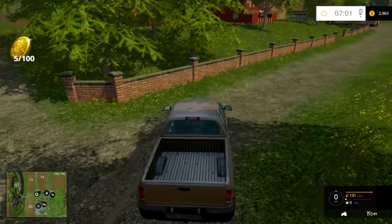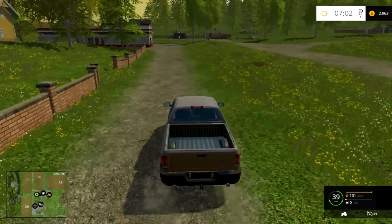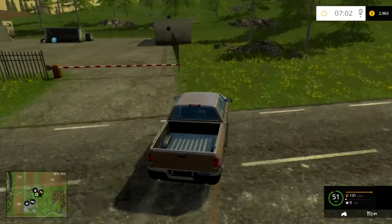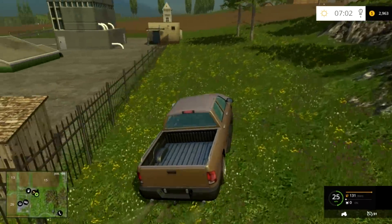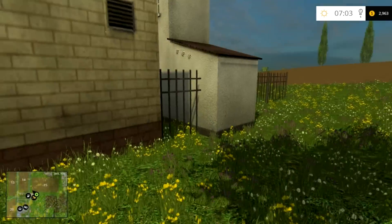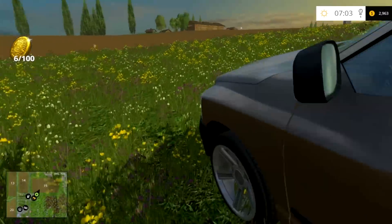We'll get that coin and one more over here. There's the wood chipping plant over here and we're going to go around the outside like this. There's a gold coin by this really tiny fence segment — it's kind of hard to see but it's right in front of this — so we pick that up.